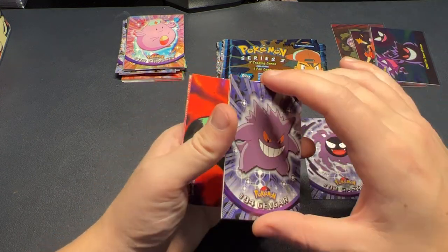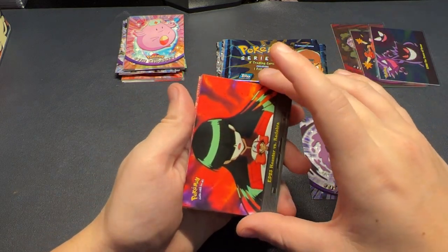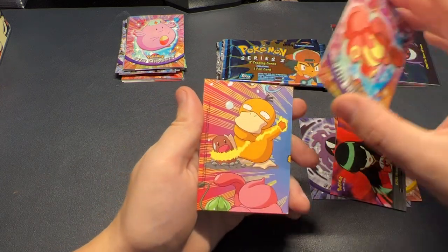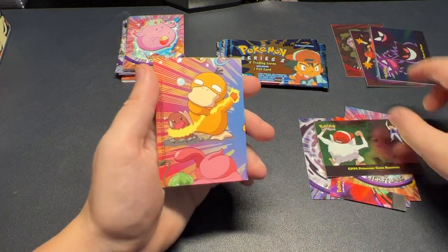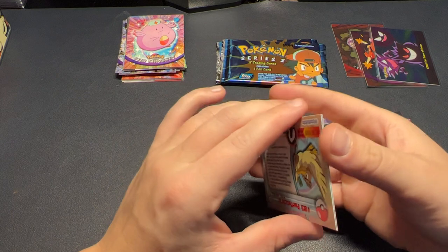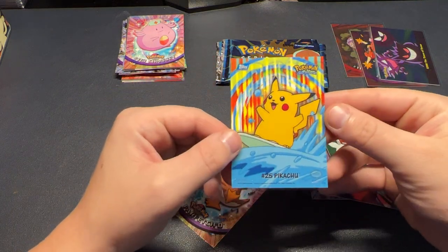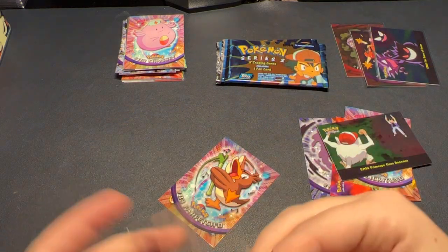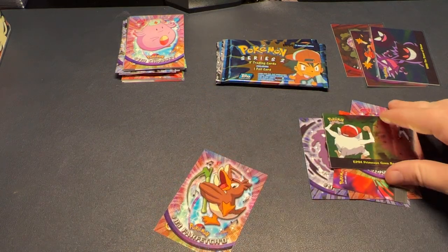Haunter vs. Kadabra, Lickitung, and there's our holo — Primeape Goes Bananas. And I think we got a sticker card: Pikachu Surfing Pikachu sticker! So that's another insert hit. Out of seven packs, to get two inserts is pretty solid.